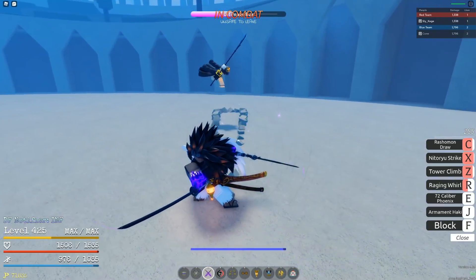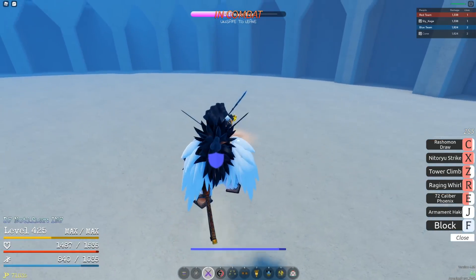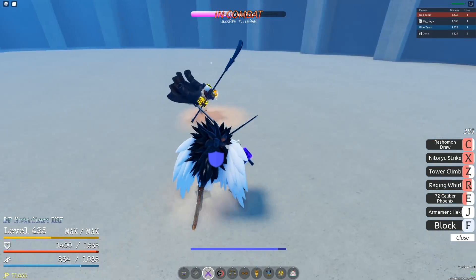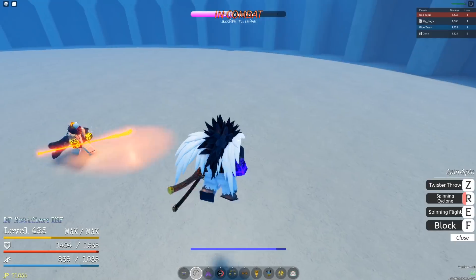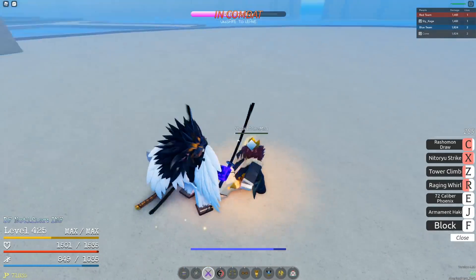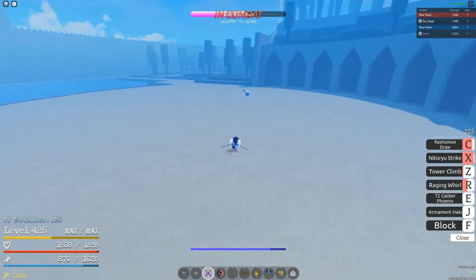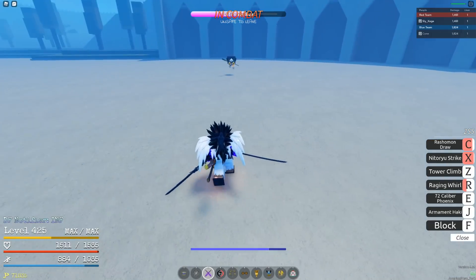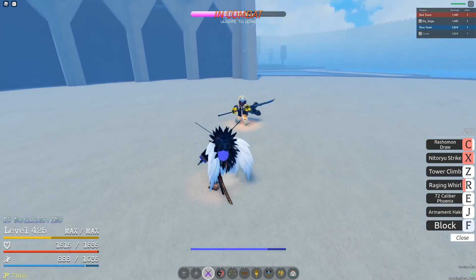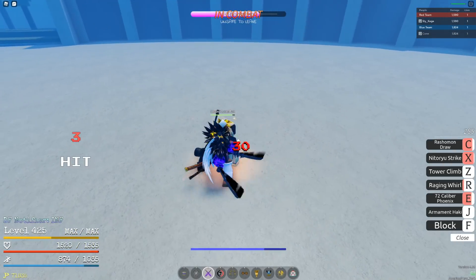If you want to sell yourself, be my guest. How is he dashing like that with no HP? Someone's got to explain this one. Nice little fake out there. That's tough. GG. This is not going to be an easy win because this guy knows what he's doing with Gum Gum.